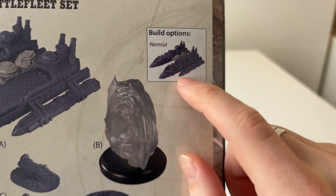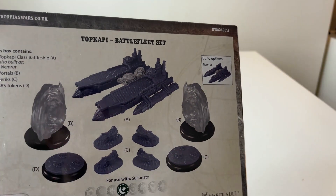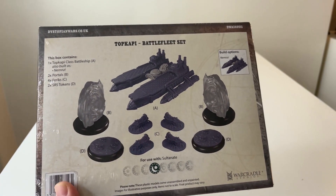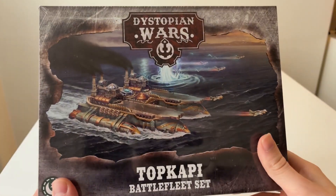Or you can build the Nemrut, which is the artillery version with a lot of rockets and flechettes. We're also going to get these portal tokens, which is nice because we've never had them before — well, maybe in the Retage Battle Fleet set we had them as well. You also get some escorts and some SRS tokens, so let's open it and have a look at what's inside.